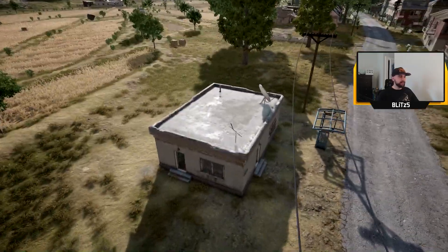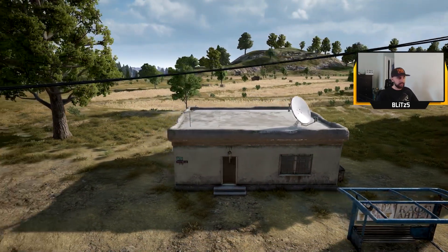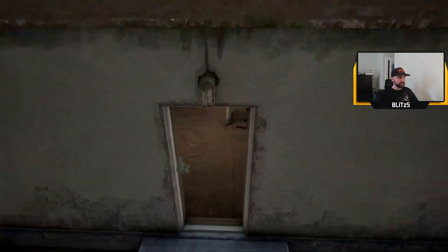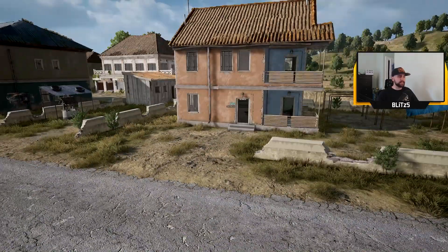This is a really easy callout - it's a one-story building with a satellite on top so people just call this satellite or satellite house. There you go, a little satellite. This usually is a good spot and has some decent loot off the bat.